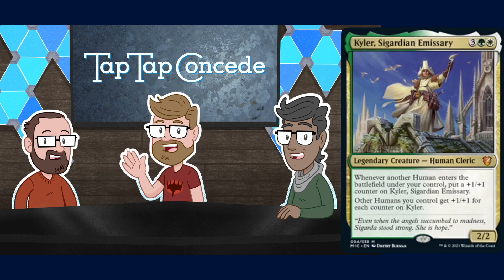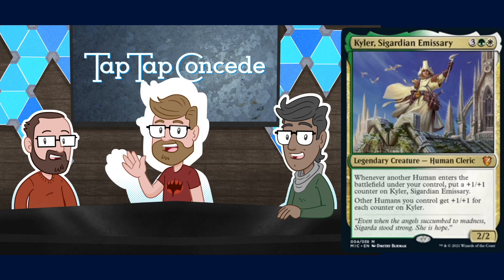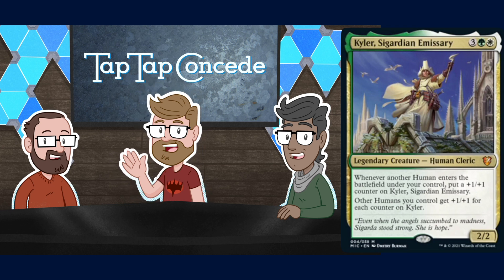What does the card actually do? Three white green for a 2/2 Human Cleric. Whenever another Human enters the battlefield under your control, put a +1/+1 counter on Kyler, and other Humans you control get +1/+1 for each counter on Kyler. Yeah, this is the sort of busted stuff we're used to from Commander decks. This makes itself a Selesnya Humans deck — very cool.